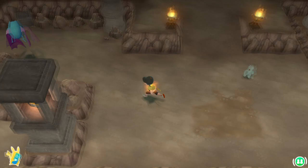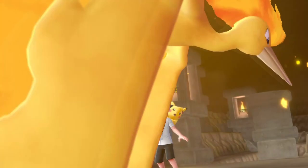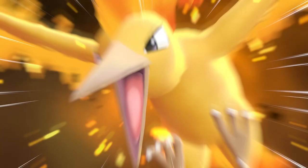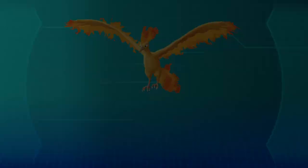Heading up from the PP Max, we see Moltres waiting for us to encounter it. I would recommend saving your game here before you encounter it, just in case you run out of Poké Balls or anything else. Talking to the Moltres, we get greeted with a nice cinematic of it flying around us, then we're thrown into a battle. Defeat the Moltres to begin the catching sequence, which is similar to the Snorlax encounters — it will immediately throw you in to catch the Pokémon.